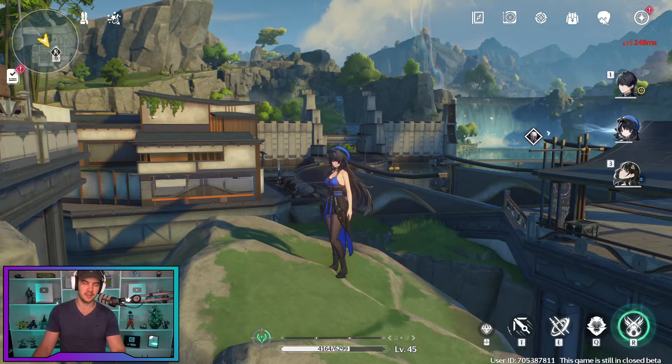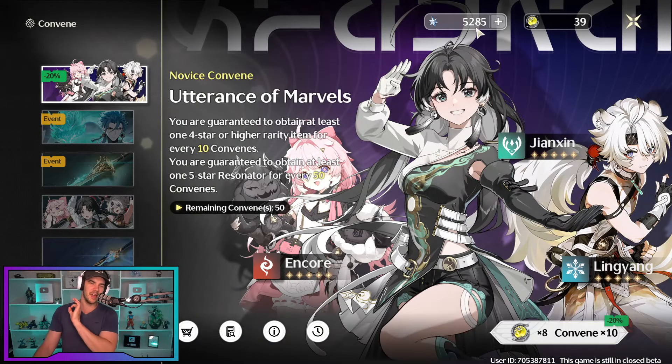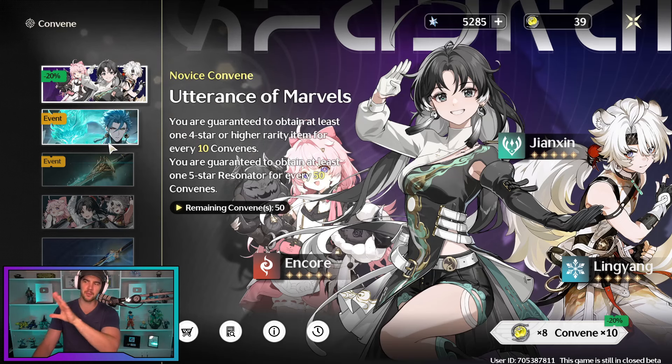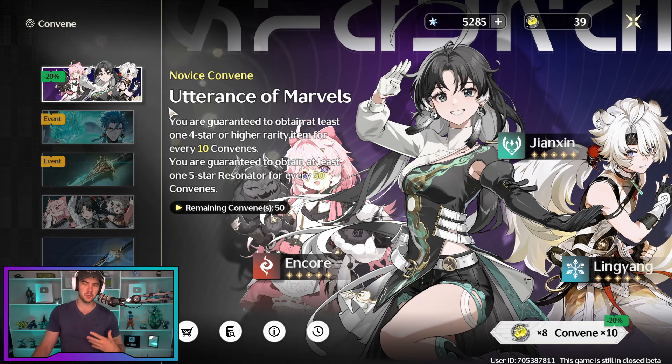We have been grinding trying to get there, and now we do have enough. I'm going to have to spend a tiny bit of premium currency on getting my last summon to get me over the line to do my 40, because let's go through the banners first of all. We've got the beginner banner — it's 50 pulls but discounted by 20%, so it's basically 40 summons to get yourself a guaranteed five-star character.